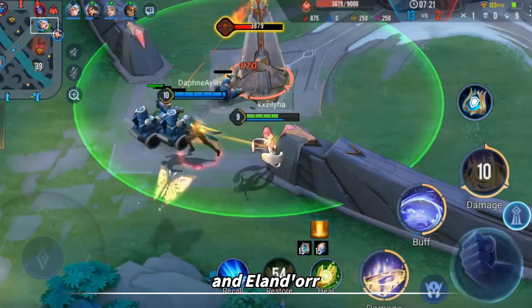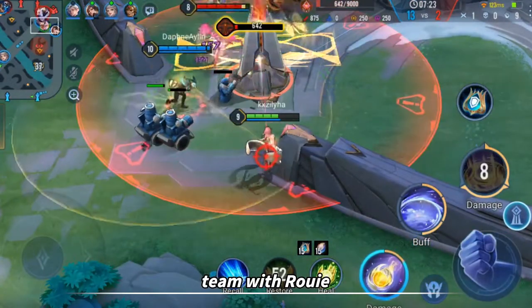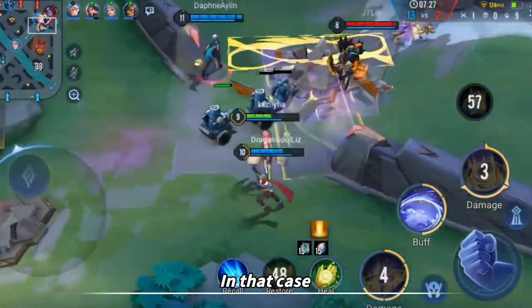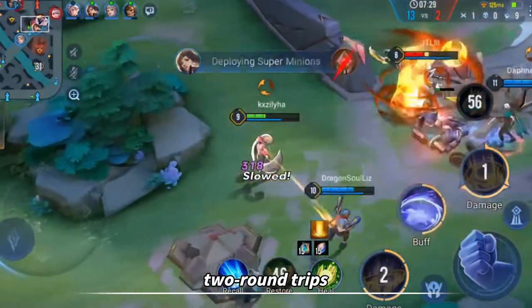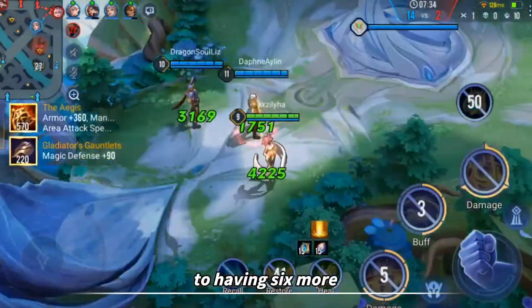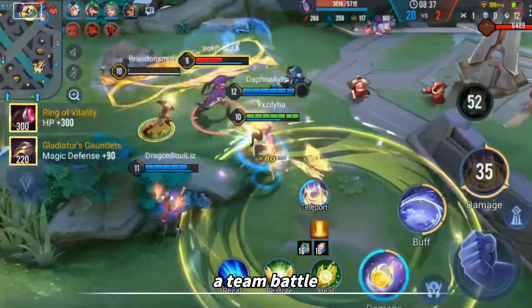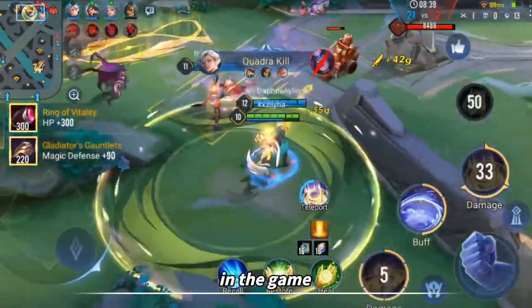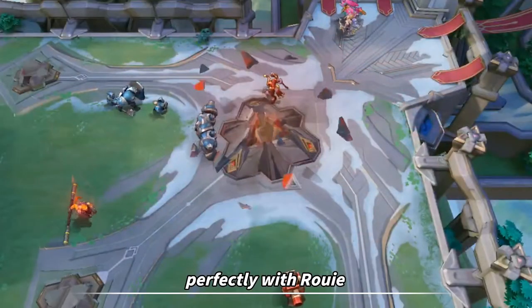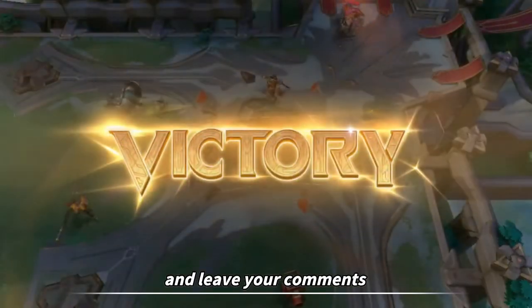Suppose More Rat, Pain, and Allendor are all in the same team with Roy. With their respective abilities and Roy's ultimate, they can complete two round trips to the base in a short period. This is equivalent to having 6 more players in a team battle — almost like children's play in the game. Do you know other heroes that can cooperate perfectly with Roy? Welcome to subscribe to our channel and leave your comments.